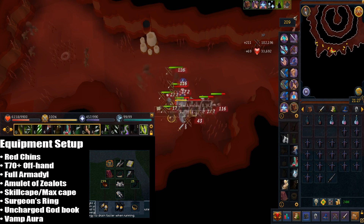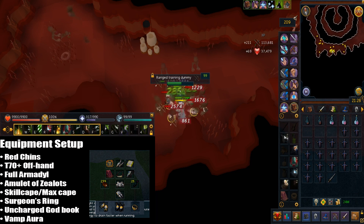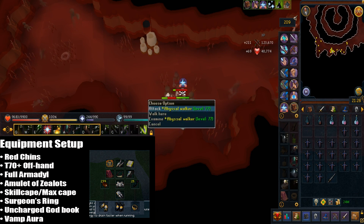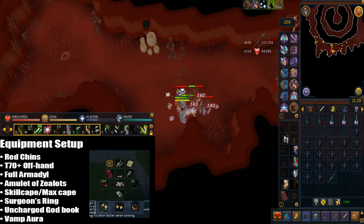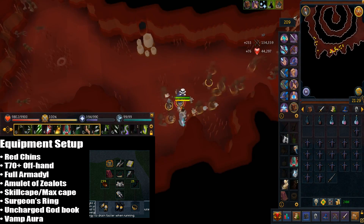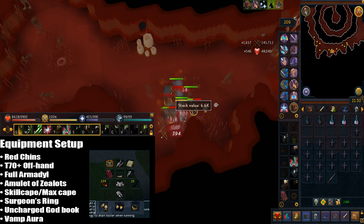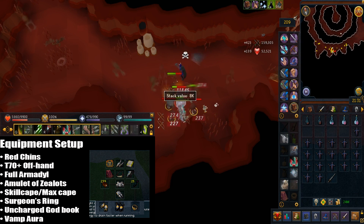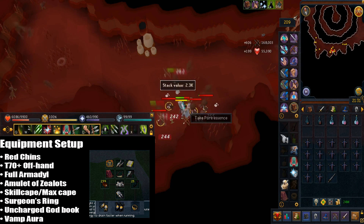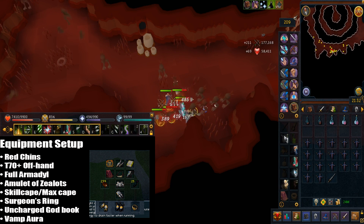For my equipment setup I have red chinchompas. You don't need to use mechanized chinchompas as it's barely better and costs a lot more. If you're too cheap, grey chinchompas also work as an alternative — someone tested it and it's not that much XP per hour less. You want an offhand range weapon, preferably at least tier 70 or higher. You can put the aftershock perk there but it's pretty optional. I have the full Armadyl set, but you can use God Wars Dungeon 2 armor as well.